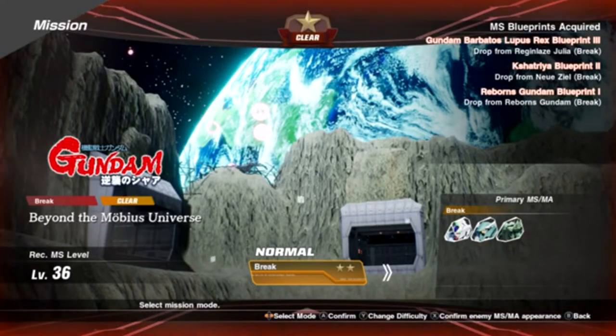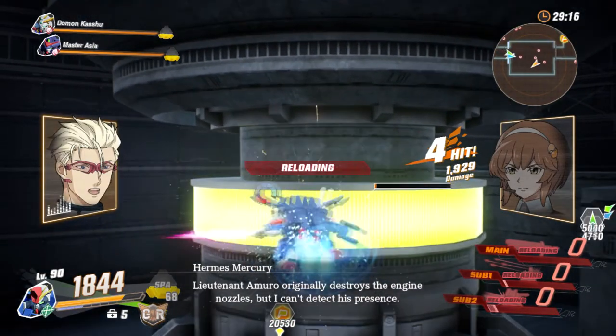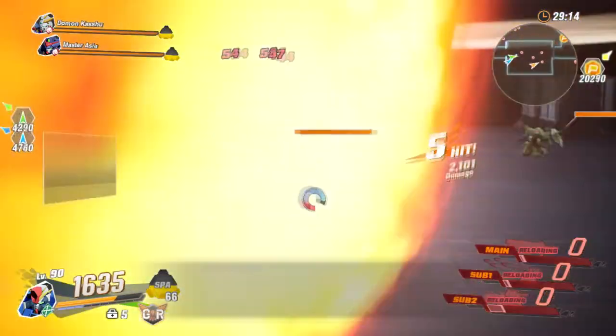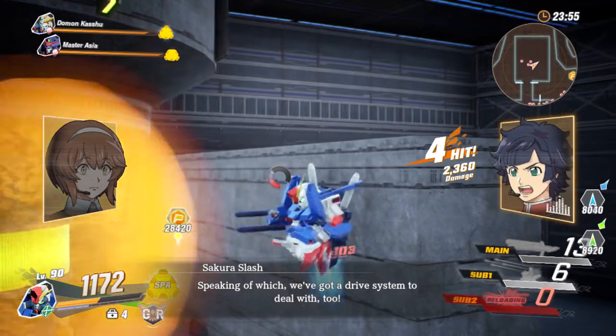The second blueprint is also going to be in Directory Seven — it's called 'Beyond the Mobile Universe.' This one is pretty weird because I didn't even know that you had to destroy four generators. So make sure you guys destroy these four generators. I also have a clip of all the generators and the door that you want to go to.